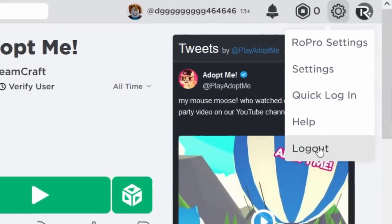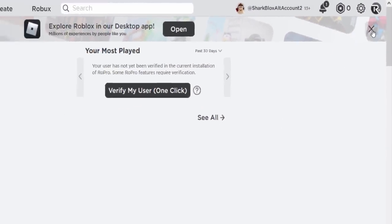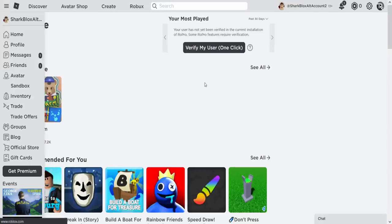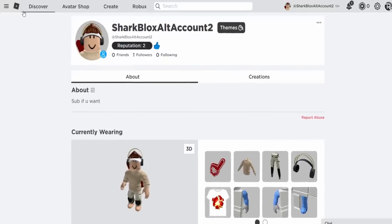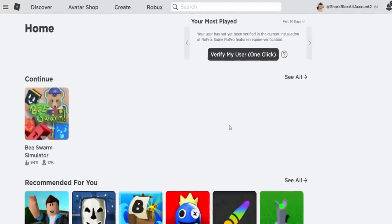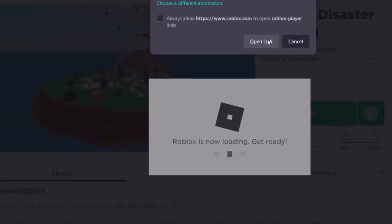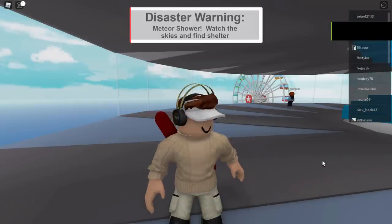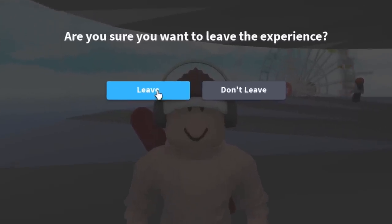You can now log out of that old account and log back into your normal account. As you can see, I've logged back in. Let me close this message so I don't accidentally open it again. Now I'm back on my Sharbox alt account and the beta app is not working. I can prove that — if I go and join any Roblox game, like Natural Disaster Survival, everything is back to normal. If I go and leave this game, the desktop beta won't open again.